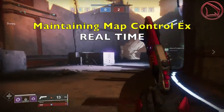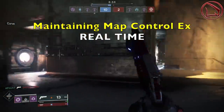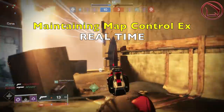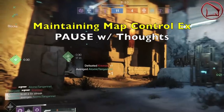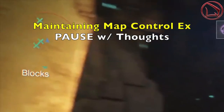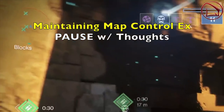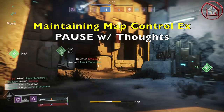In this third example, my team and I find ourselves on Altar of Flame, and in this scenario we're all pushing together. But one by one we eventually collapse on these guys, and I finish this guy off on B. I pause here because I want you to recognize via the radar that I have three green Xs — I'm all alone, completely isolated by myself. My main objective is to do one thing and one thing alone: maintain this map control. It's my job right now to simply keep these guys pushed back as long as I possibly can.